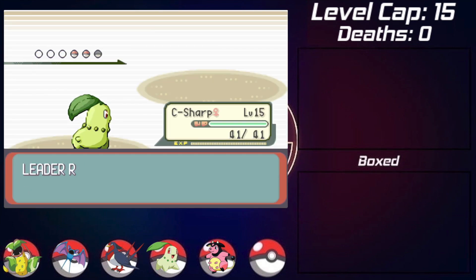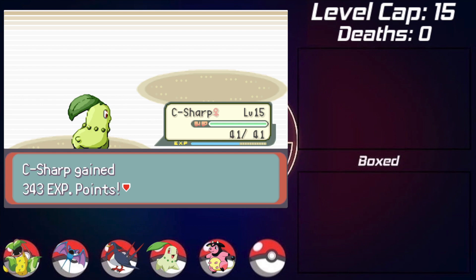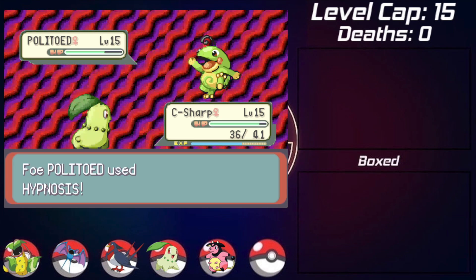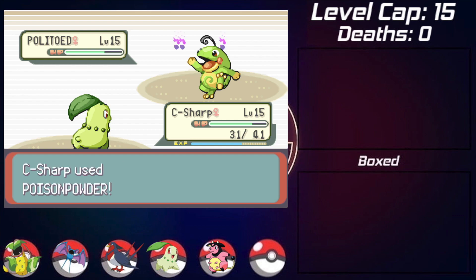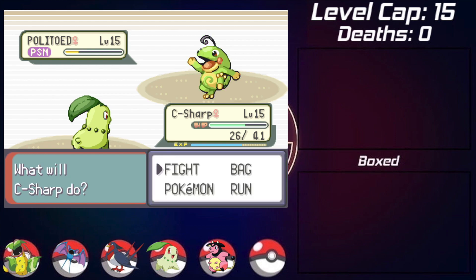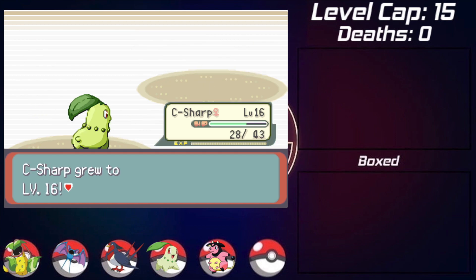Chikorita is super effective against Graveler. She sends back in Politoed, which seems to only have Water Gun as a damaging move, so I go for Razor Leaf. I wanted to get Poison Powder off but unfortunately get put to sleep again with Hypnosis, waking up after one turn. I get the Poison Powder off and she uses a Potion, but it won't matter much since Politoed has no other damaging moves. She goes for Perish Song again, but I know I have this match won. With the final Razor Leaf I seal the victory and earn my first gym badge.